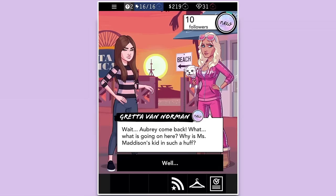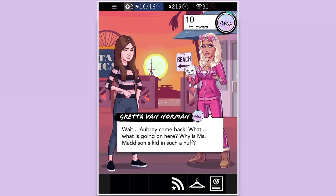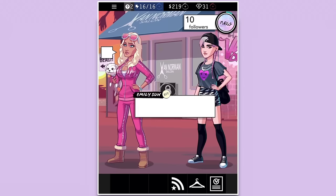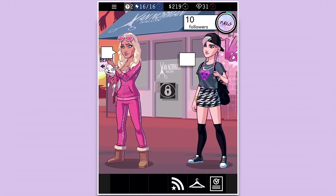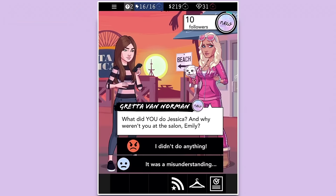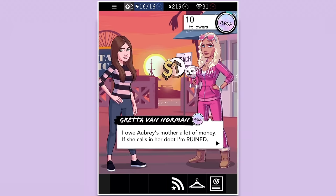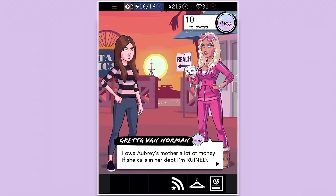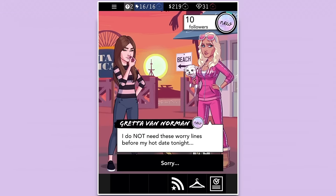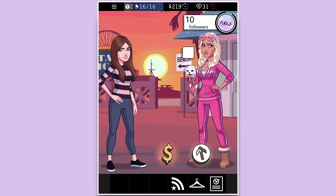Let's go ahead and follow her outside — this is bad. 'Aubrey, come back! What is going on here — why is Miss Madison's kid in such a huff?' 'Who cares, I can't stand that trust fund baby.' 'What did you do, Jessica? And why weren't you at the salon, Emily?' 'I didn't do anything.' 'I owe Aubrey's mother a lot of money — if she calls in her debt, I'm ruined. I do not need these worry lines before my hot date tonight!'